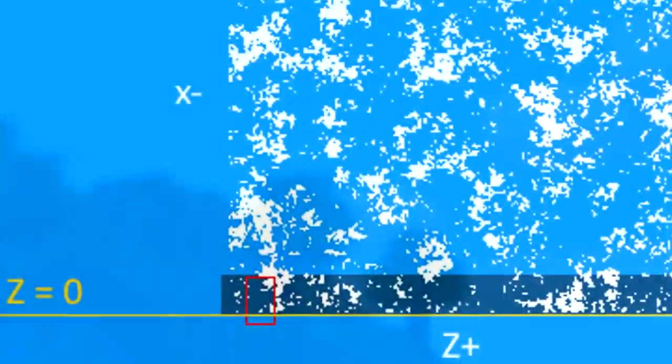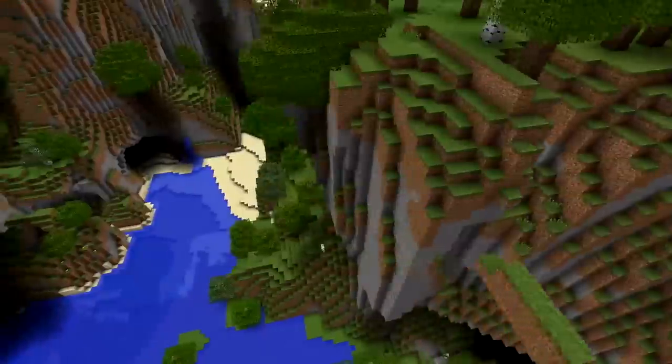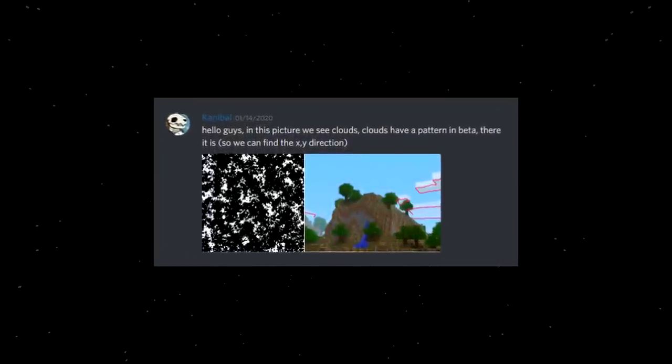First, the clouds. In Minecraft, clouds are based off of a repeating texture that moves along a static axis. By looking at the clouds in relation to the blocks, it is possible to find the approximate location in a Minecraft world on one axis. Combined with looking at the water texture to give the orientation, it significantly reduced the area that needed to be searched in a potential world.